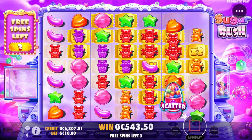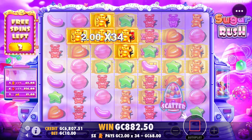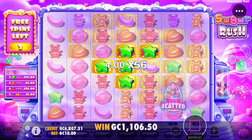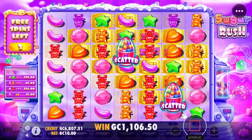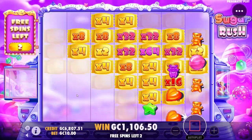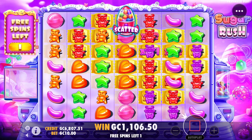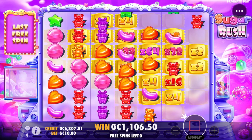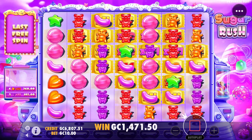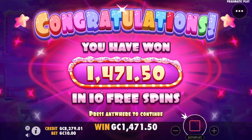Four spins left. A little bit of action — we're almost at 900. Stars nice — past 1100. Double scatter again. Three spins left, still a lot of possibilities. Two spins left — carry us. Hearts, nice — 260. That will end it at 1471.5.